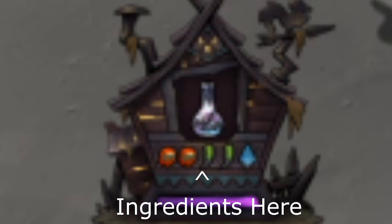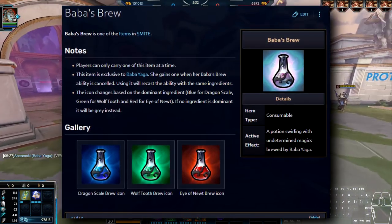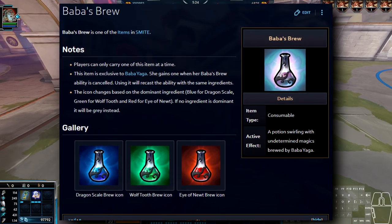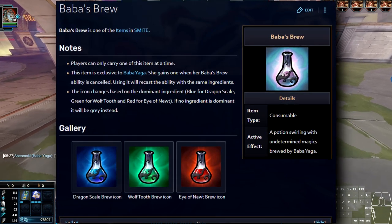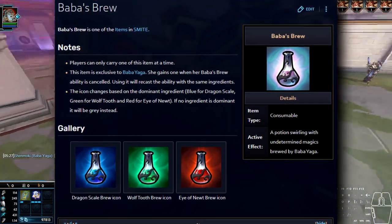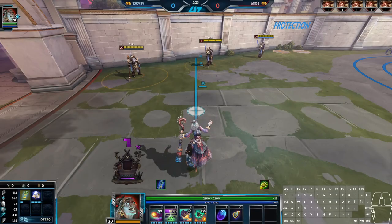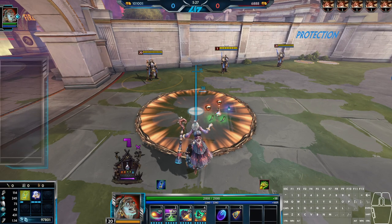The potion will either be white, red, green, or blue depending on the dominant effect. However, whatever color the potion ends up being is not the only effect that potion has. Red potions have more Eye of Newt, which adds damage to the potion. Blue potions have more dragon scales, which adds a slow. Green potions have more wolf tooth, which applies an attack speed slow and power reduction. There's a less common white potion too, which has a little bit of every ingredient with no majority ingredient. Keep in mind that each potion has up to 5 ingredients total, so even though it can be a blue potion, it can have the additional power reduction and damage too. It's just all up to chance.